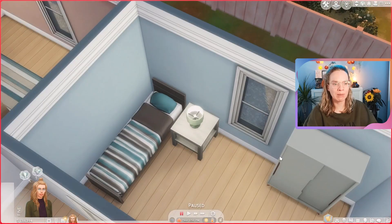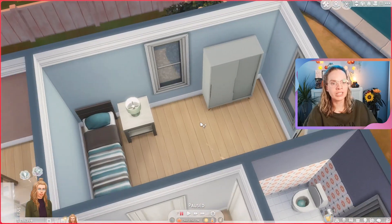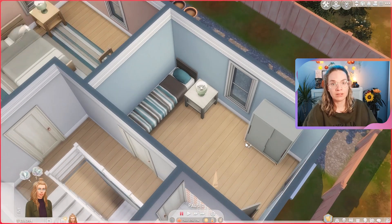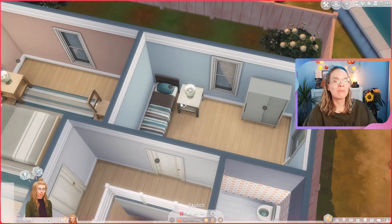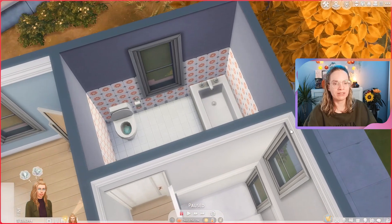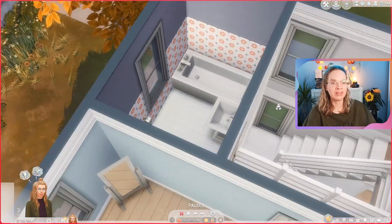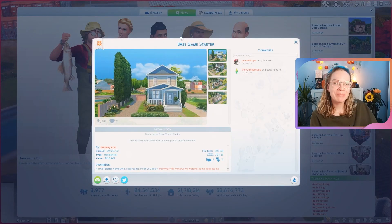The second bedroom has a more blue color scheme with a single bed and a little mirror. I specifically didn't make it a kids' bedroom because maybe you want to start as roommates, or have three adult sims like a couple and a sibling. Toys can be expensive, but you can sell these items and turn it into a kids' room if needed. Then we have the upstairs full bathroom with a tub, a sink, a toilet, and some toilet paper — extremely simple but that's the build.